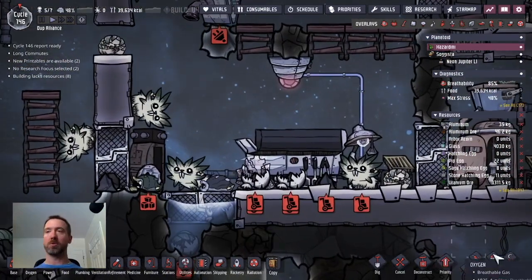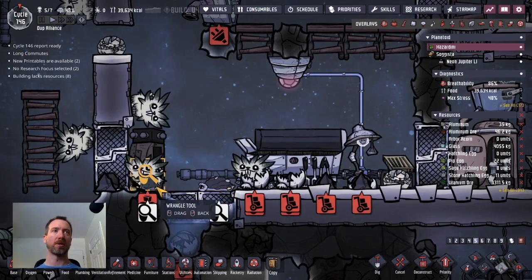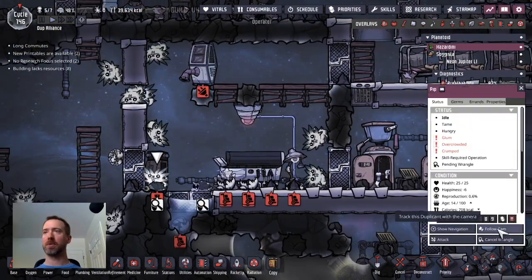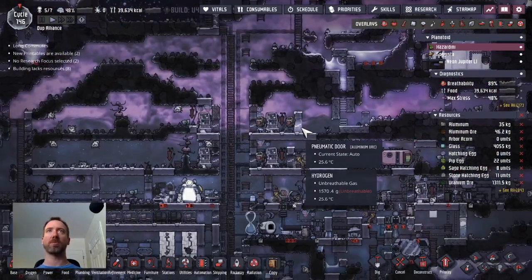Two of the hatch eggs that I pulled out have hatched. I just wrangled a pip by mistake — let's cancel that. I just want the hatches to go up, so that's going to provide a little bit more meat now.